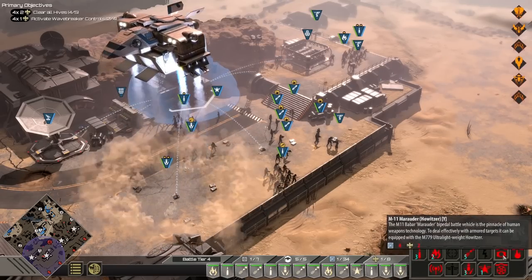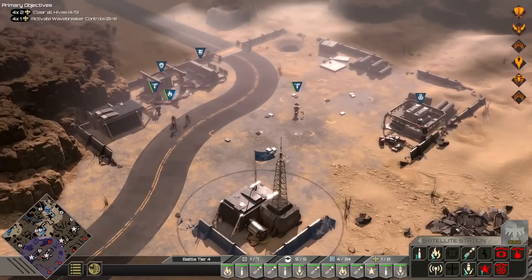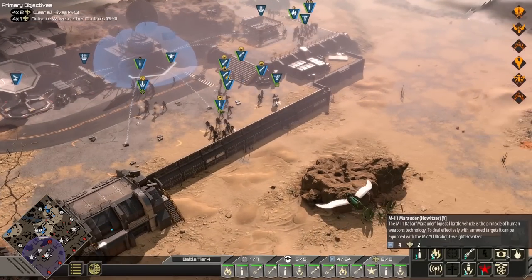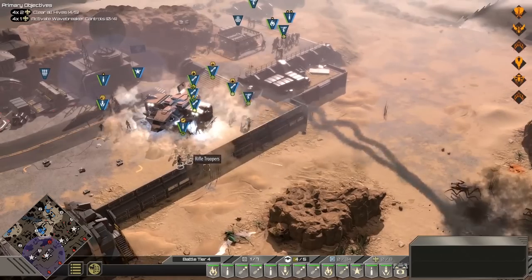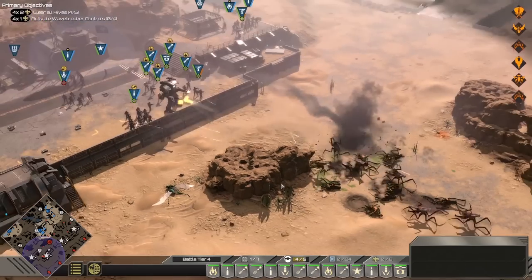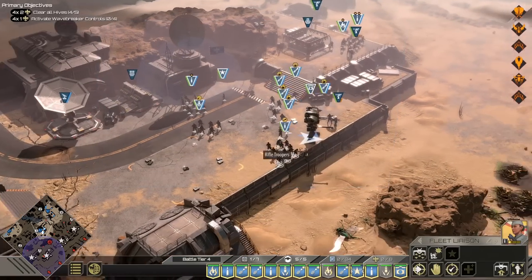We can get the Marauder Howitzer — that would be great for the royal guards we keep encountering. Armor-piercing capabilities. Oh yeah, brother — hell yeah! Hold the line. Very nice. Alright boys, let's get down there. Combat engineers, you return to the base.